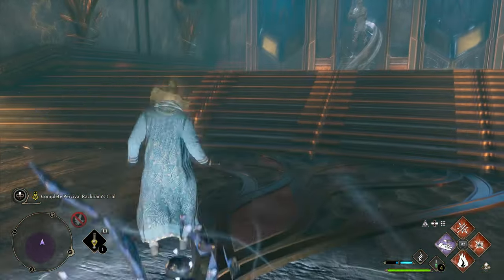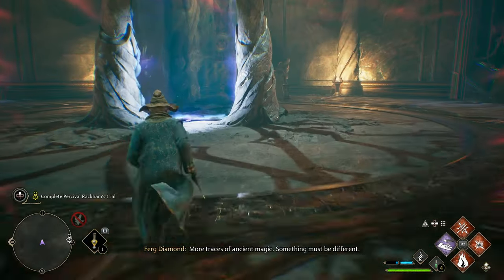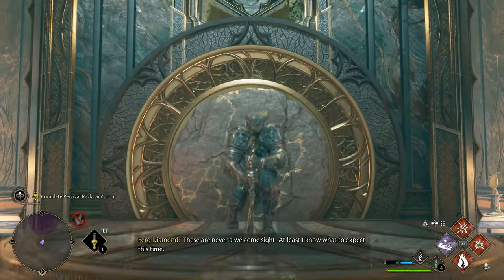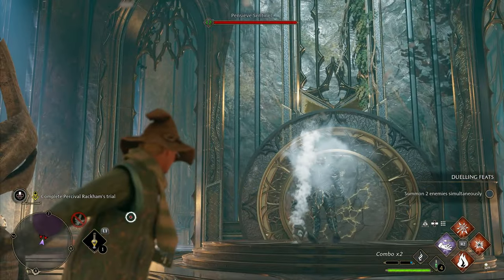In the next room there will be another bit of magic for you to investigate, which will open up a portal behind you — again nice and simple. This will take you to your first set of enemies, which are some pretty standard protectors and sentinels.